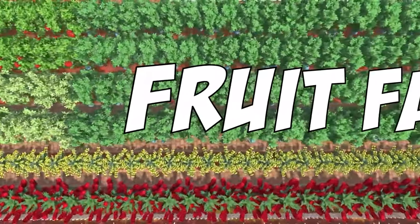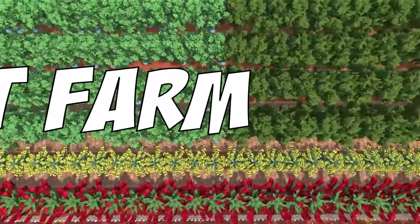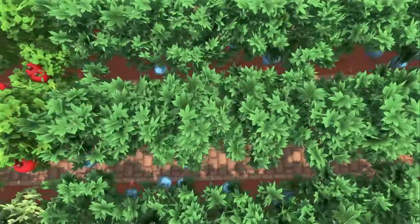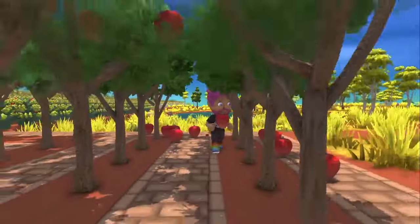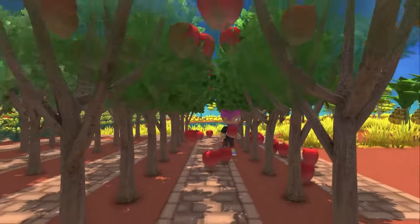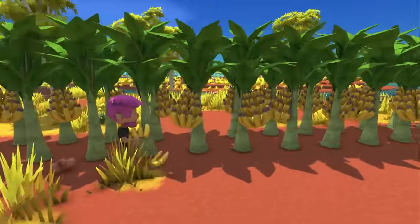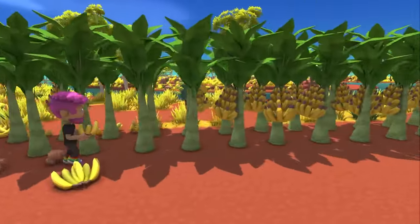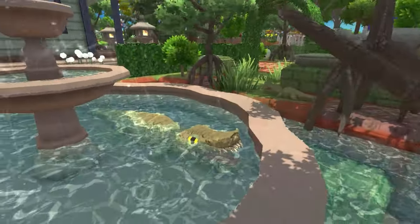Method number one: the fruit farm. Fruit farms stand out as an excellent passive income in Dinkum, requiring no watering or maintenance — they consistently yield fruit regardless of the season. Currently there are four types of fruit trees in the game: apple, bush limes, quondons, and bananas. Additionally, coconut trees function similarly, but coconuts can't be cooked to increase their sell price.